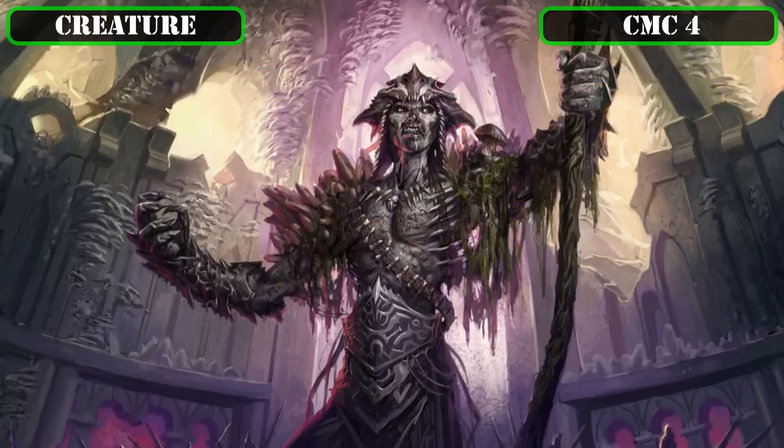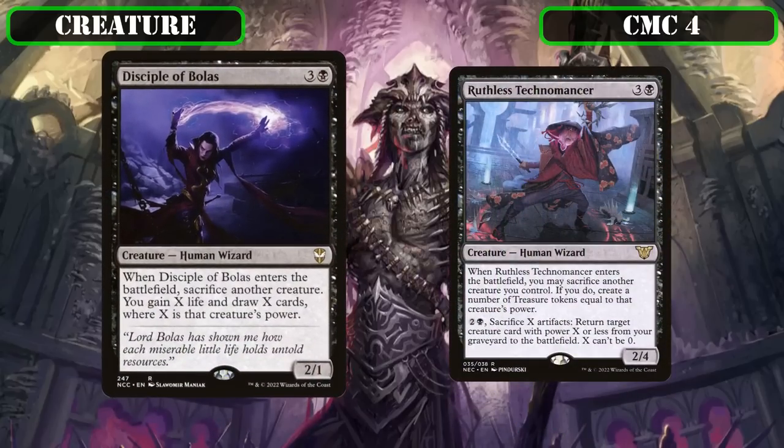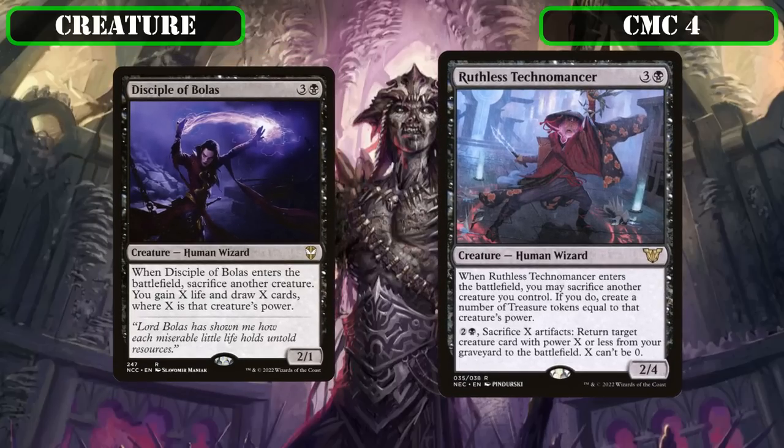Continuing the creature-sacrificing game plan, we have Disciple of Bolas and Ruthless Technomancer. Disciple of Bolas is a 2/1 that, when it ETBs, sacks another creature to gain X life and draw X cards where X equals that creature's power—a faster but one-time-use Shadowheart that still provides great draw power and 18 life gain as a bonus. Ruthless Technomancer is a 2/4 that, when it ETBs, sacks a creature to create treasure tokens equal to its power, and lets us pay 2, a black, sack X artifacts to return a creature of power X or less from our graveyard—generating us 18 treasures from our commander, 8 of which we can use immediately to resummon them.